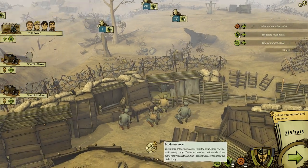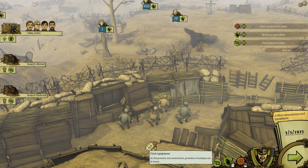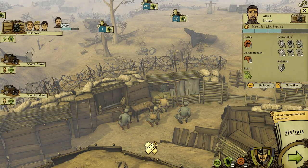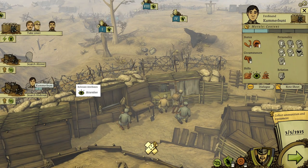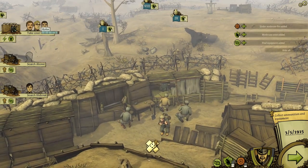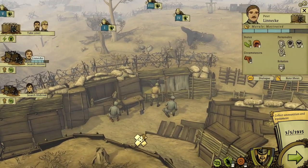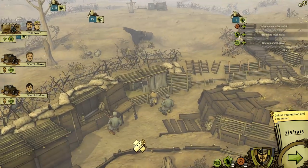Now, under moderate fire, moderate cover, and find equipment. Does anybody have any relevant abilities? Comerbund is attentive. Linneke can search as well.